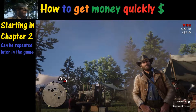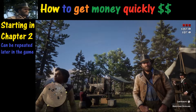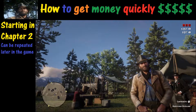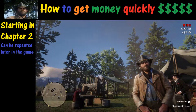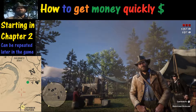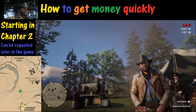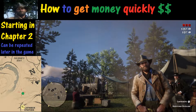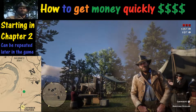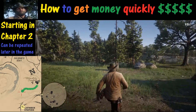Welcome to Red Dead 2 and thanks for joining us. Today we are going to learn how to get money quickly in Red Dead 2. Red Dead 2 is one of the tougher games for grinding and getting money saved up. As you can see, we are in Horseshoe Overlook in Chapter 2 right here and we don't have very much money. We'd like to maybe buy some stuff for camp supplies, buy some weapons, buy some pamphlets, maybe a horse or two — but we don't have any money to do that. So how do we get money quickly?